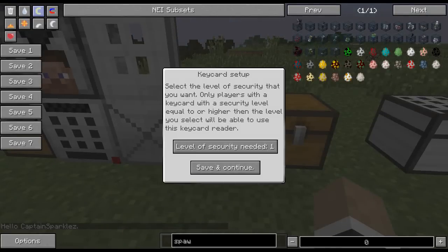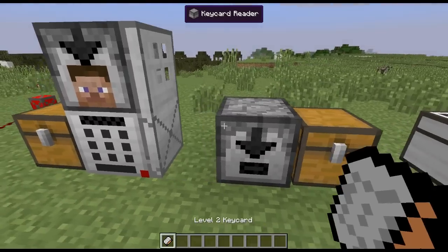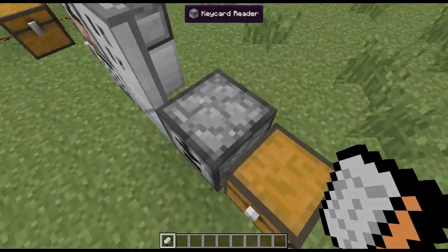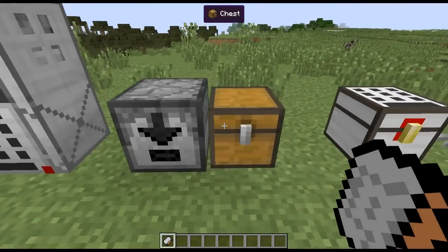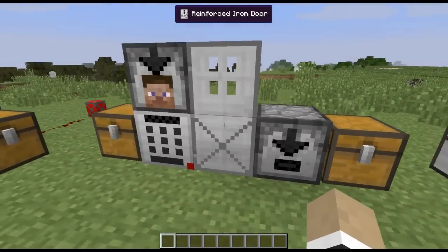Next up we've got the key card reader, which basically allows you to set a level of security clearance. In this case we set it to level two — save and continue — then grab a level two security key card, right-click it, and it will let us through. It closes automatically after a couple seconds as well, and you can set it when you place it down to whatever setting you want.